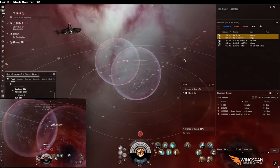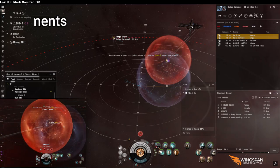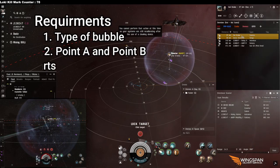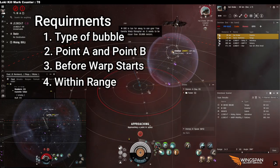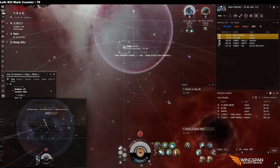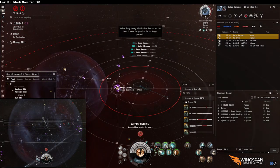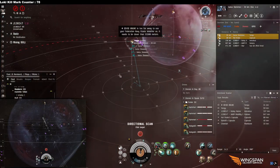That covers all the mechanics — just four requirements. Figure out what's dropping the bubble, figure out your point A and point B, drop it before they initiate warp, and keep it within 500 kilometers of the destination. Now for some tips and tricks. The biggest one: when your dictor is sitting at point B cloaked and drops the bubble, start aligning to point A.